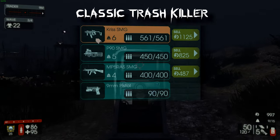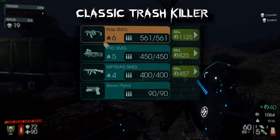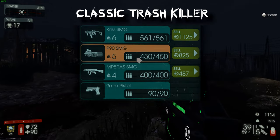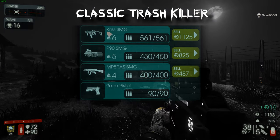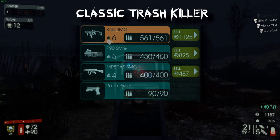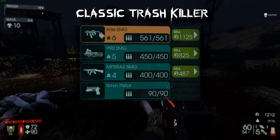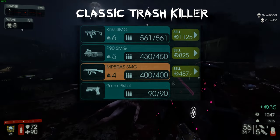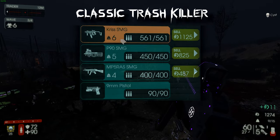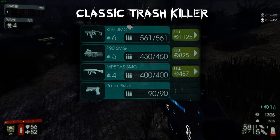Another build is the Kriss SMG, P90, and MP5 — the classic loadout I used before the G36 and Nail Gun were ever added. The main issue with this build is Flesh Pounds can be problematic, but the Kriss does a very good job against Scrakes and you have a ton of ammunition. If you have a dedicated big Zed killer on your team this is a solid option, though the G36 is still objectively better.